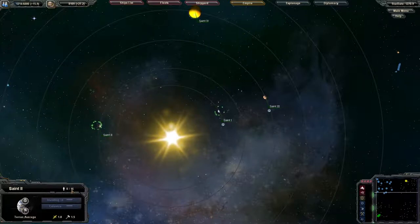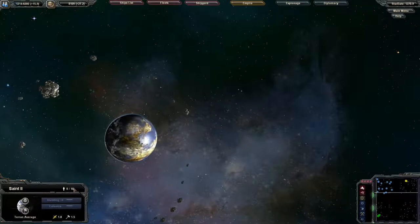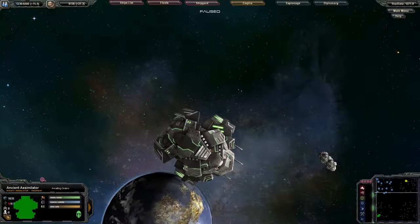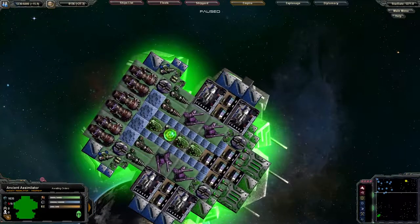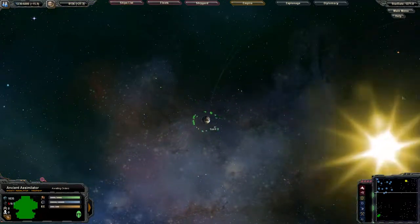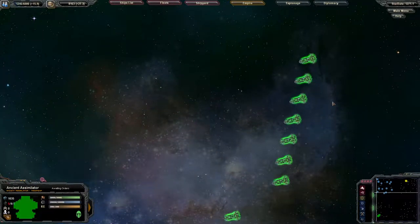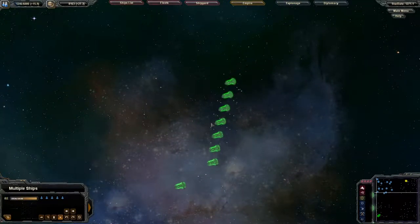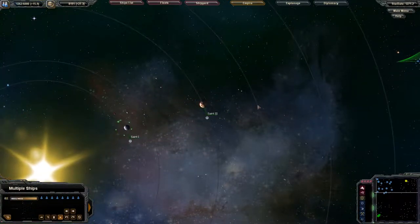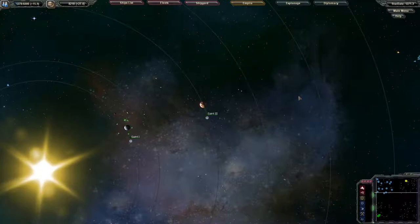The Saint System has a huge planet here — it's like 16 population, but it's heavily defended by remnants. Let's check out this remnant. Look at that: lasers, heavy engines. I don't even know what these are. Dangerous. Very dangerous. I do have my destroyers up and running, so I think I just want to bring them into combat and see how they fare. This will be a nice little test of their capabilities.